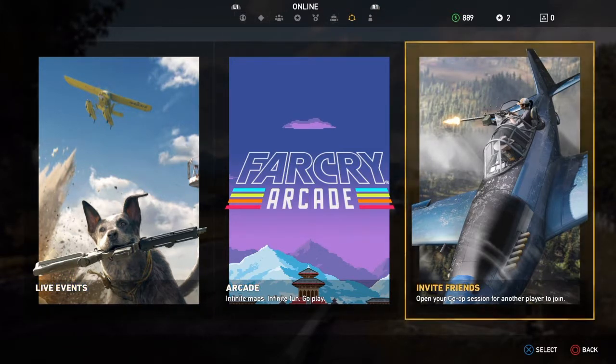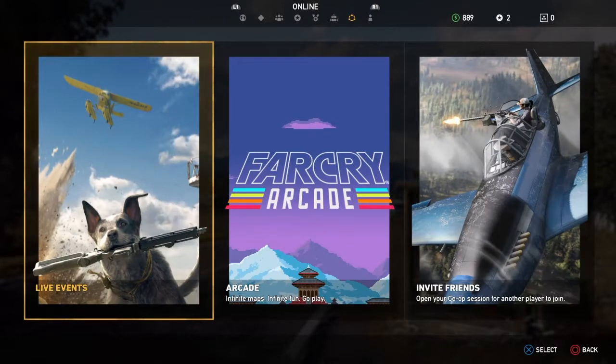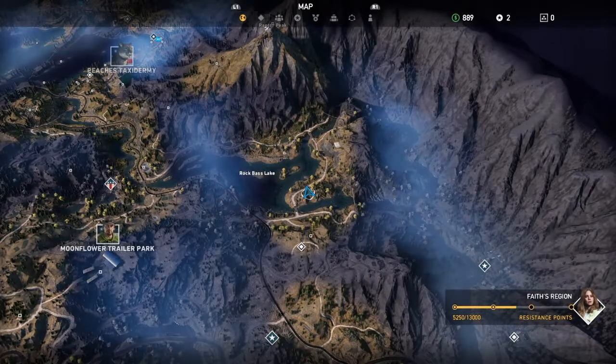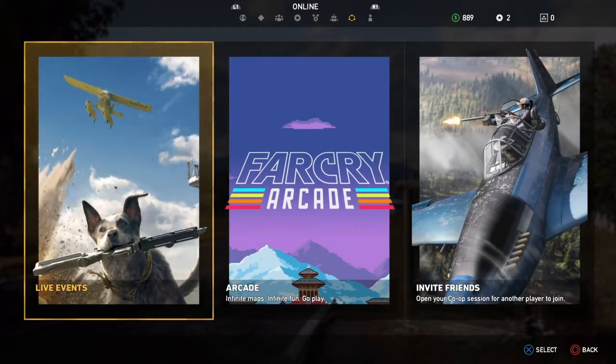The problem is at the beginning you don't have all these options up here. Your online option is non-existent at the beginning. I believe you only have three options when you first start the game. But just like the other Far Cries, the intro takes forever to get through and you have to complete the intro before you can play co-op. It's a little weird but it is what it is unfortunately.